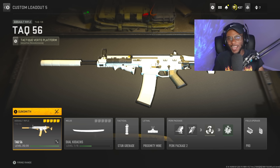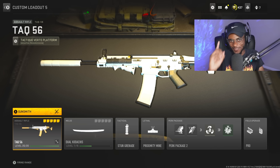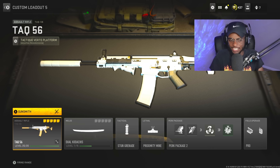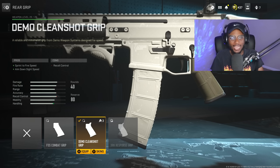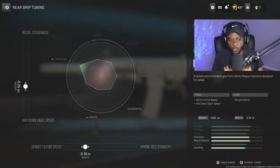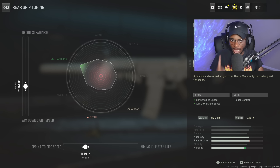Let's go ahead and create the new absolute best and fastest killing TAC-56 class setup. For the first attachment, we are going to rock that Demo Clean Shot Grip to increase that sprint-to-fire speed as well as aim-down-sight speed, so we can get our first shot to guarantee the kill with this assault rifle. For the tuning, we are going to bump up that sprint-to-fire speed to negative 0.19 and the aim-down-sight speed to negative 0.26. This is a fantastic attachment and tune combination.